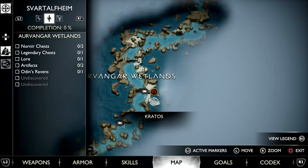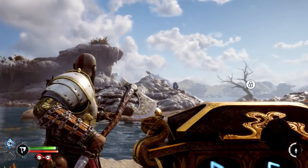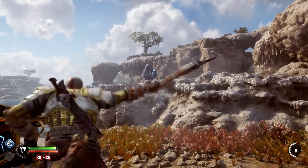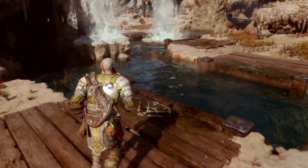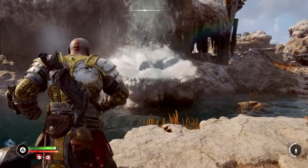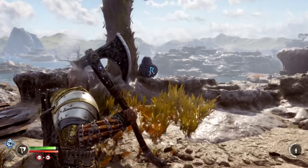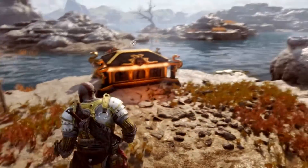I'll show you guys the three sealed locations for this chest. Across here you can see the first one plainly — that one is in plain sight. So that's the first seal, B, destroyed, and we have F on the side here. Those two are pretty straightforward. But the third seal is over here — it's a little hidden. Take your Leviathan Axe, freeze the water, jump up here, and that's the last seal there. It's broken. Now we just go and open the chest.